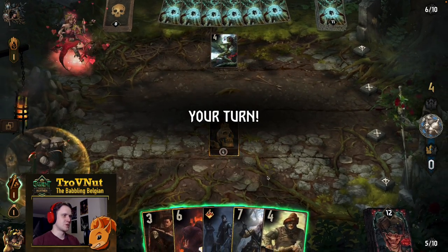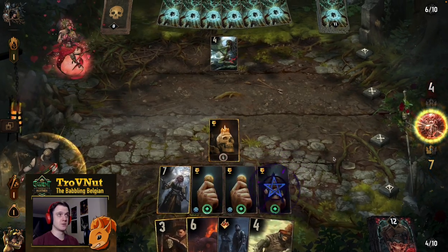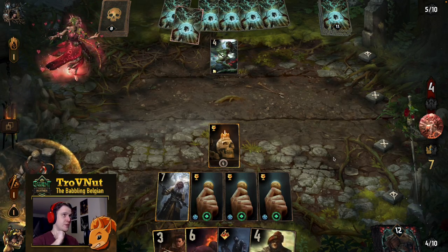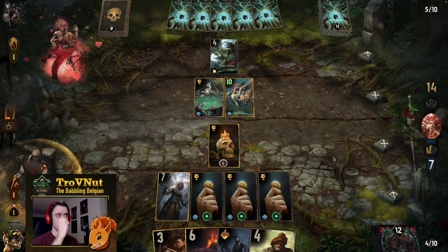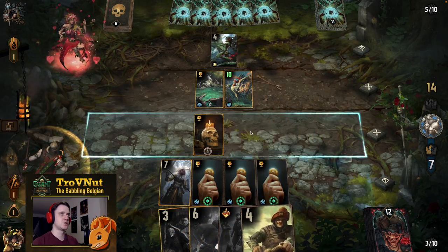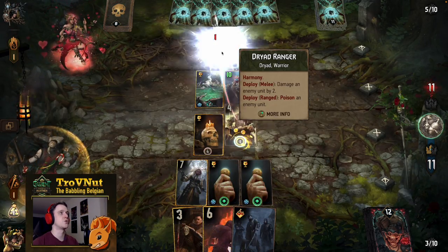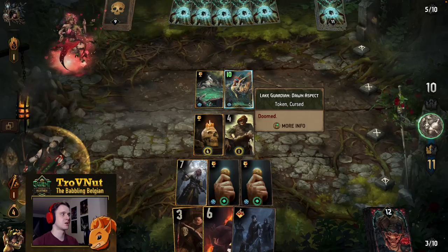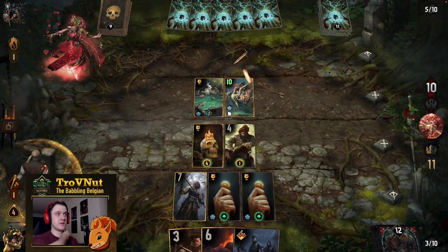I'm going to play the Failed Experiment first since we don't really have a target for anything else. There might be Dryad Rangers in that deck — and there they are, killing it in one go. Now I'll put the Witch Finder down — she's going to be putting bounties on everything on the board, so we should be able to kill everything from now on. Mysteries of Lockfane is a good bleed target and also a great target to kill with Grayden. Witch Hunter Executioner gives us one coin short, but we can get another Syndicate Crown and kill the Dryad Ranger.